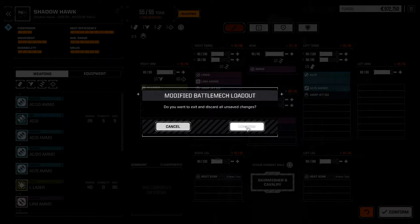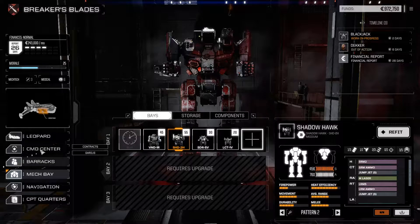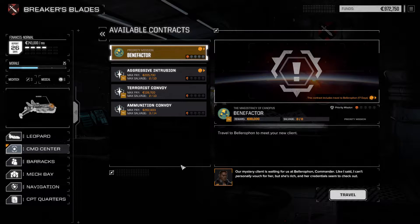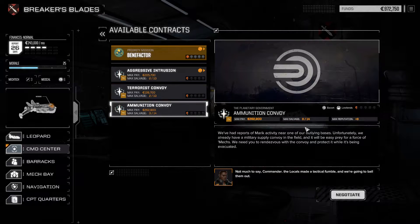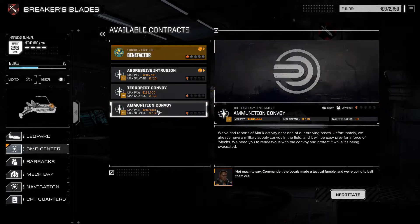Discard and save changes - yes please. Let's go back to these big submissions. There are two missions we can do here: the ammunition convoy, which is escort the convoy, and also ambusher convoy which pays off more. They're all planetary government which means we can basically balance our reward entirely over this.